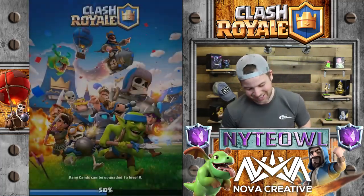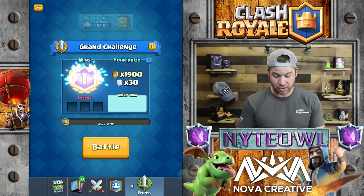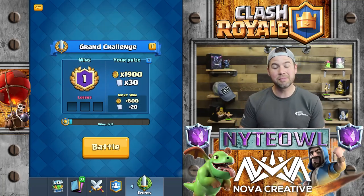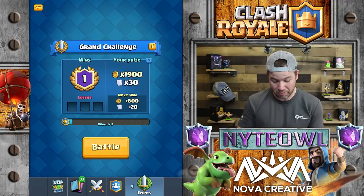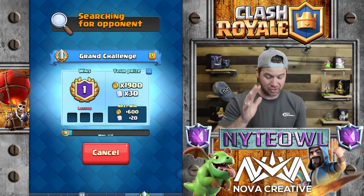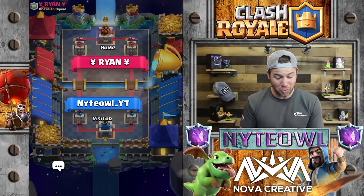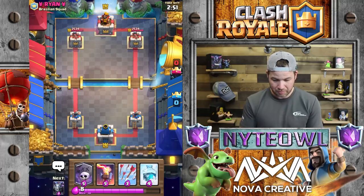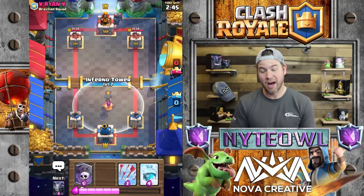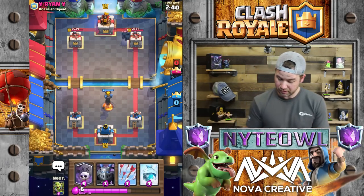We're close to a Crown Chest too - haven't gotten one of those in a year and a half. My chests just seem so far apart now. I do have a Super Magical coming up in a few chests, so stay tuned - that's gonna be pretty rad. What do you guys think about the new update coming up? Clan Wars should be pretty exciting. The team says they got it so I'm gonna assume they know what they're doing.